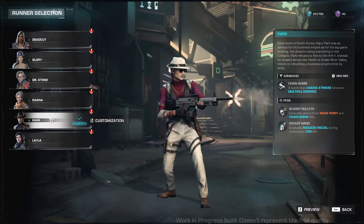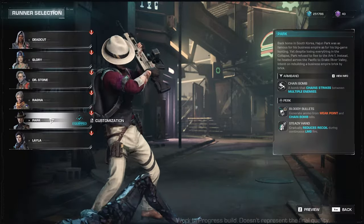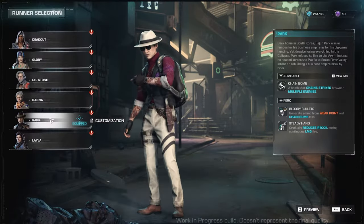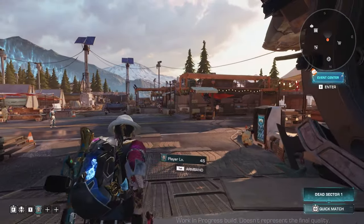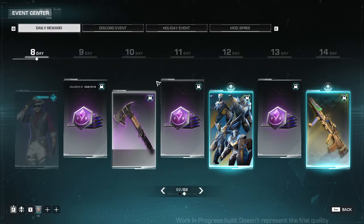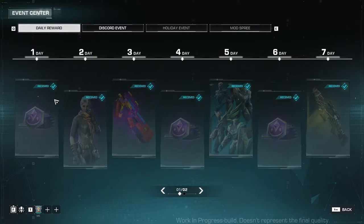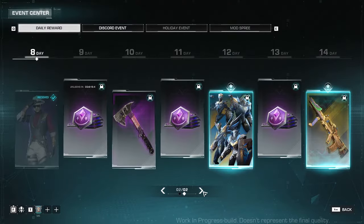Mr. Park will be available from the eighth day. You'll see the daily rewards window as soon as you start the game and enter Haven, and then you can claim them as rewards from there. Or if you want, press I to open the event center window. Under the daily reward tab, you'll see what rewards you'll receive as you play the game daily. Ragna is the second day reward, and Mr. Park is the eighth day reward.